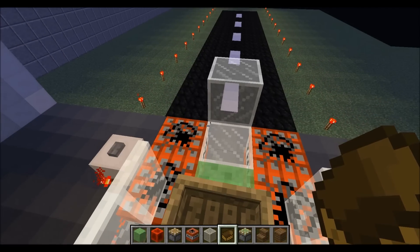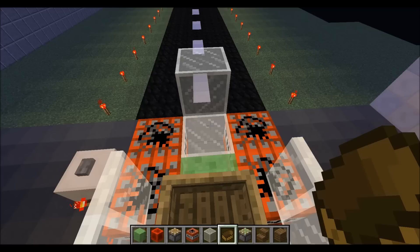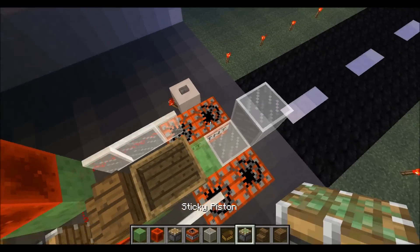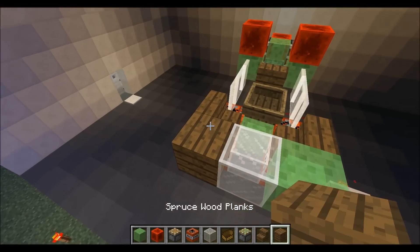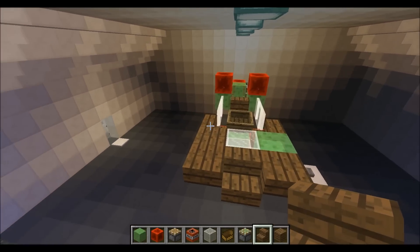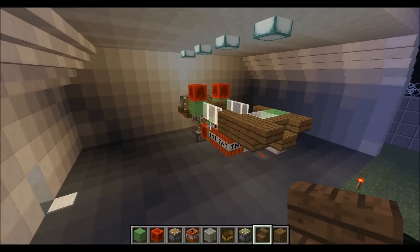Let's hop back up. Hooray for stairs, because there's going to be more. Let's go ahead and place stairs — stair, slime block, other block, upward facing stairs, downward facing stairs. We've got the fuselage, using the correct vocabulary, of this plane.